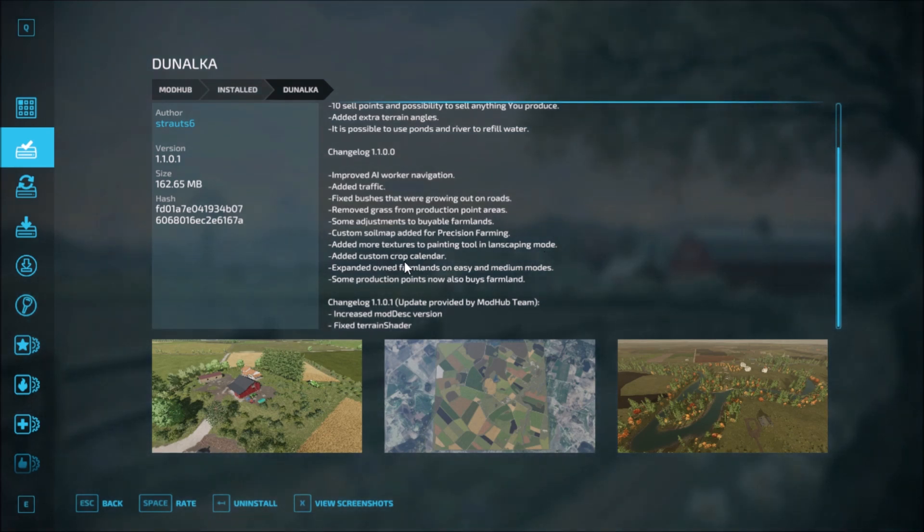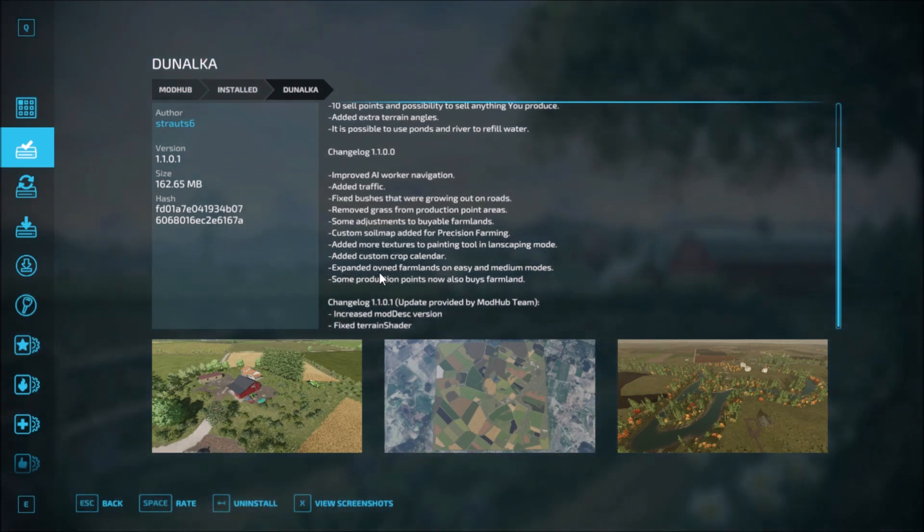Also in version 1.1.0.0: added custom crop calendar, expanded the owned farmlands on easy and medium modes, and some production points now also buy farmland.